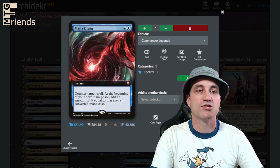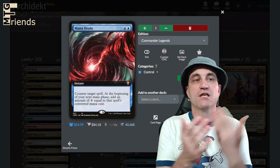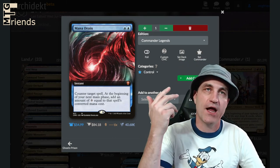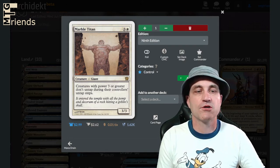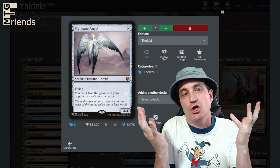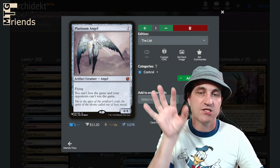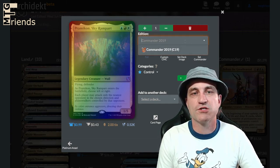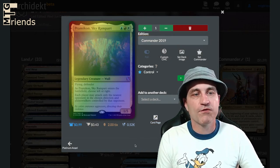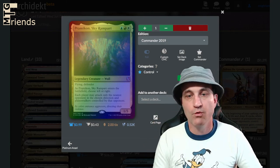Mana Drain — counter target spell; at the beginning of your next main phase add mana equal to that spell's converted mana cost. If you don't have the budget for it, easily swap this out for a three-drop counterspell of your choosing. Marble Titan — a 3/3 for four; creatures with power three or greater don't untap during their controller's untap step. Platinum Angel — we're probably going to keep this and not pass it. You can't lose the game and your opponents can't win the game, so we can keep setting our pieces in place and hit them with attrition. Praetor's Counsel — wait, this looks like Pramikon, Sky Rampart. Flying Defender wall for four in our colors. Each player may attack only the nearest opponent in the chosen direction and planeswalkers controlled by that opponent. More pillow fort to keep opponents from getting to you while you set up all your pieces.